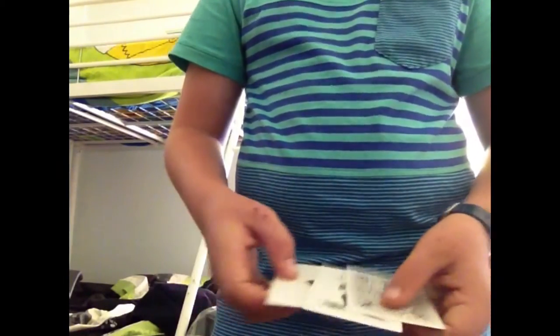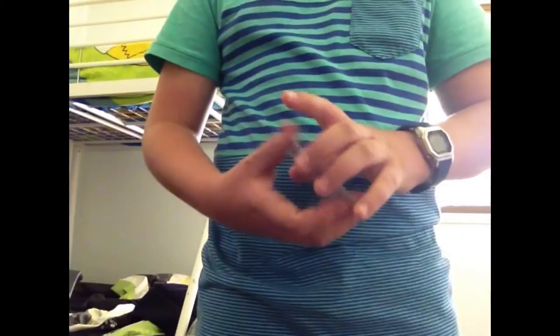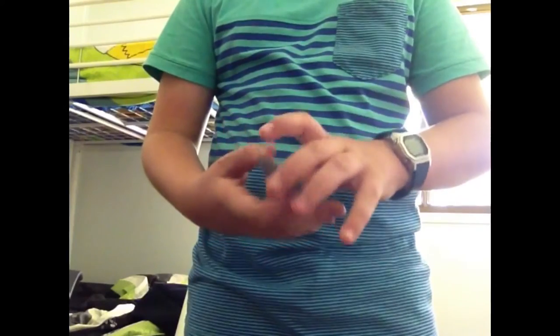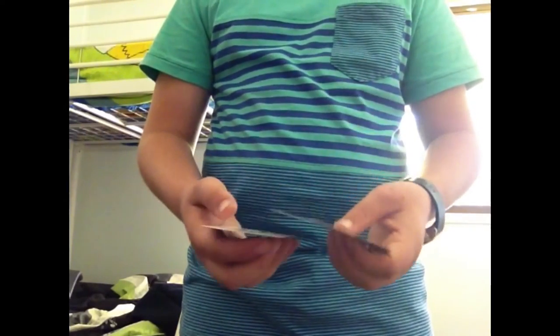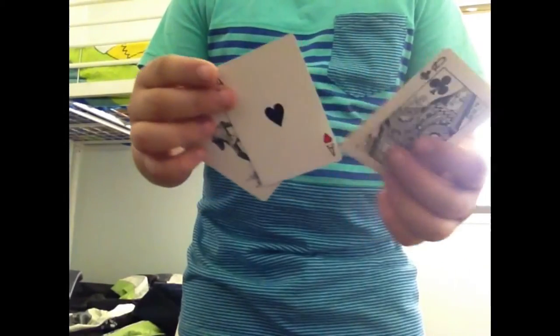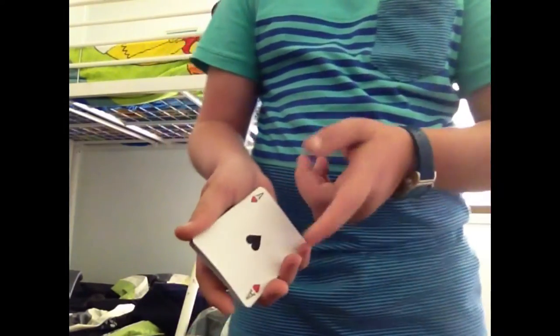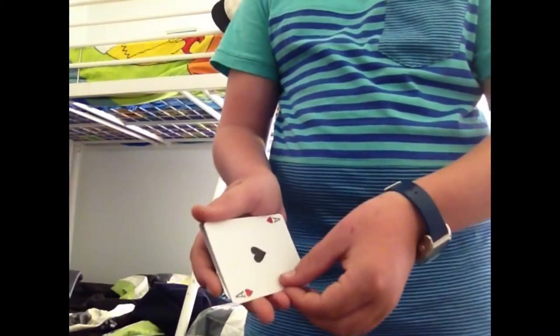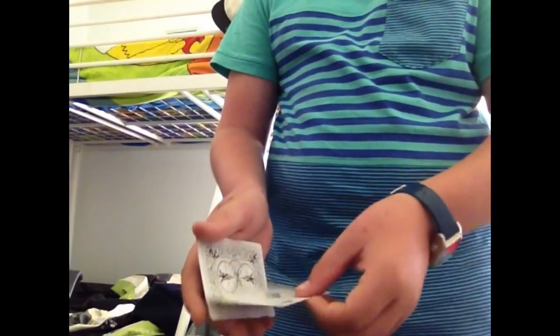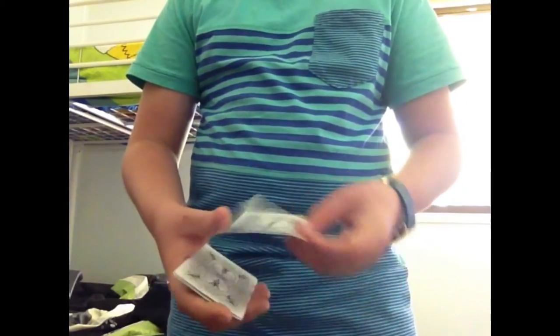Flip that back over, making sure not to flash the Queen underneath. Grab this card — don't flash — and say, look, this is another Joker. So we've got two Jokers, and last but not least, we've got an Ace of Hearts. Keep stating two Jokers and one Ace of Hearts so that it gets in their brain and they don't forget. Then pretend to shuffle the cards but actually put them in order. For the Follow the Leader game, you need the Ace second from the top and the Joker on top, with the Queen on the bottom. Do a double lift, flip over them as one, and say, look, you have the Ace of Hearts. Flip that back over as one, don't flash the Joker underneath, and say, look, if I take the Ace, where would you say the Ace is now?